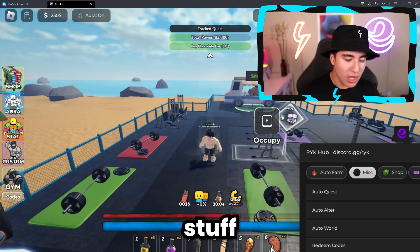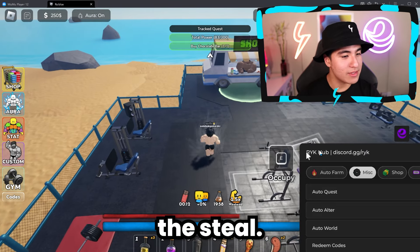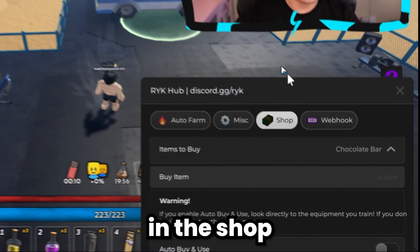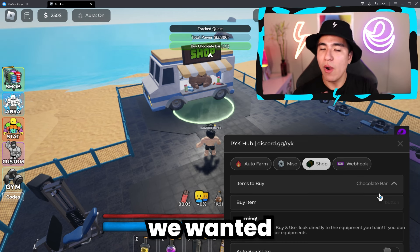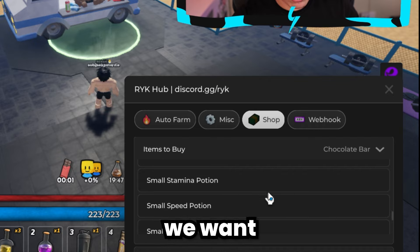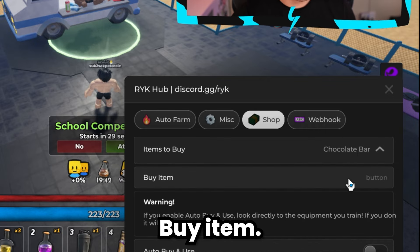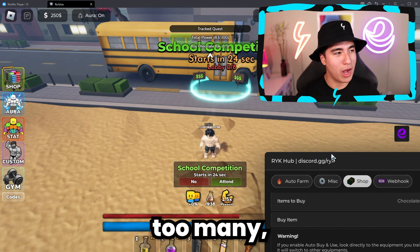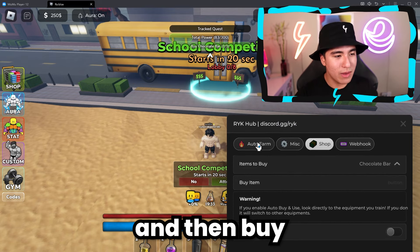In the shop section, we also have some nice features. For example, if we want to buy the chocolate bar for a quest, we select it from the dropdown and click buy item. It will automatically teleport to the shop and buy that item. But there's a competition starting, so let's auto find competition and see if we can join it.